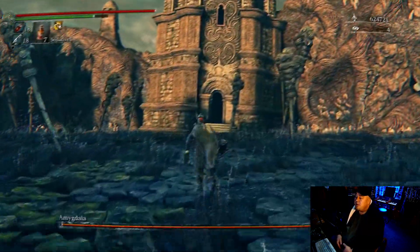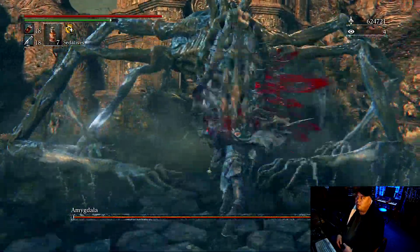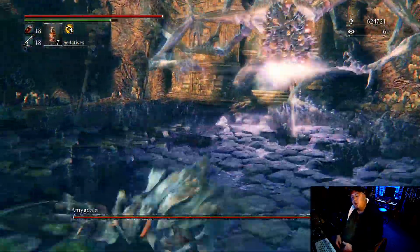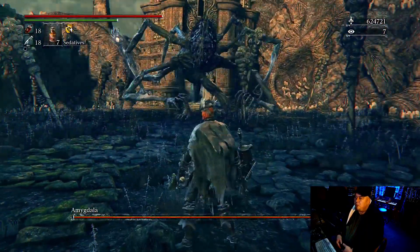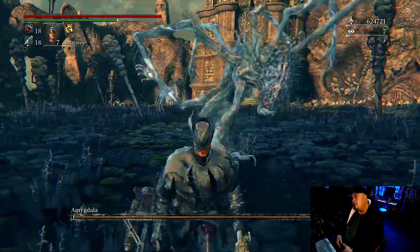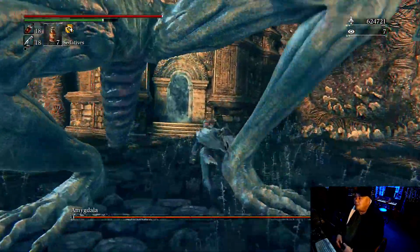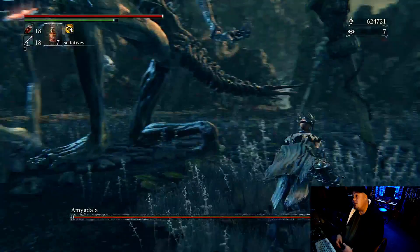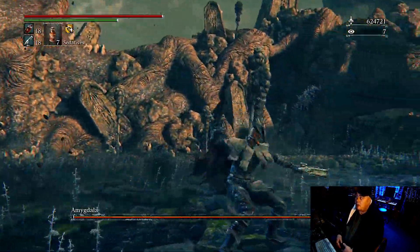Hey friends, welcome back to Arms Only Gaming, Mike here. I was in the mood for something different. If you've seen my previous video where I fight the Amygdala, I have a method using the Ludwig's Blade standing by the tail — but I wanted to give the Stake Driver a go. I dressed up as Yura and thought, let's see if this works with a different weapon. Note that my Stake Driver is also maxed out at plus 10.